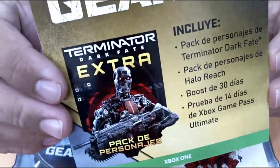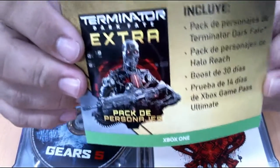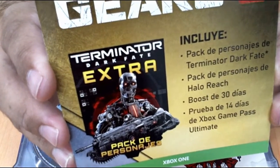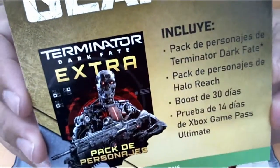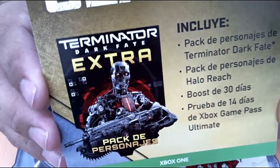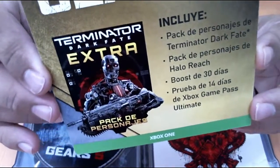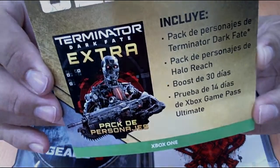Este incluía también el pack de Terminator, que juegas con Sarah Connor del lado de los Cove y con el T-800 del lado de la Horda, de los Locus. Estaba muy chingón jugar con el T-800 y con Sarah Connor, que incluso tiene comentarios personalizados, aventándole la madre ahí a las máquinas. Está chido, con madre. También están otros dos personajes de Halo, de Halo Reach, lo cual está bastante bien.